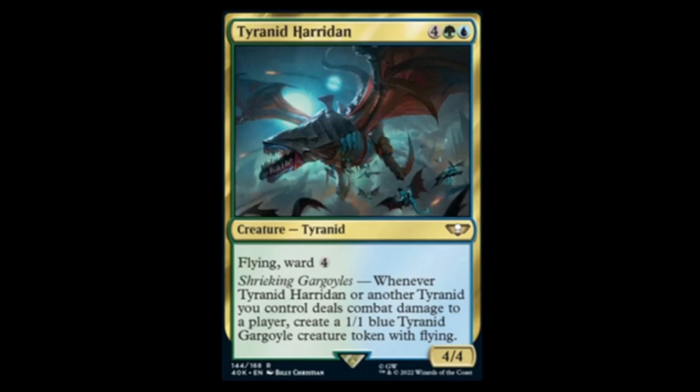Next we have the Tyranid Harridan — green, blue, and four for a four-four with flying and ward. Whenever it or another Tyranid you control deals combat damage to a player, create a one-one blue Tyranid Gargoyle creature token with flying. Seems very lackluster for as much as it costs.